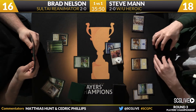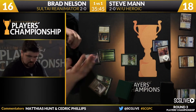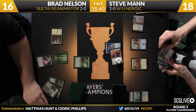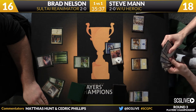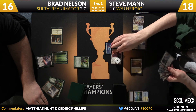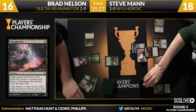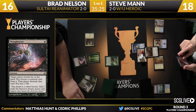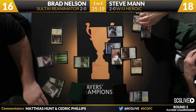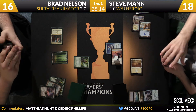Nelson picks up a Thoughtseize on his third turn draw. Stratus Walk isn't normally the aura these decks want on turn two. Man's opening hand had lands, a creature, auras, and protection, but it didn't have a way to make a creature large — he was on the protect-the-one-two style hand. He needs an ordeal to make his creature a threat. In response to Thoughtseize, Man casts Defiant Strike — an unusual play.